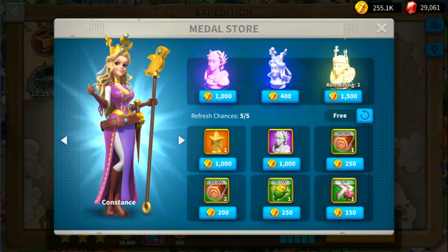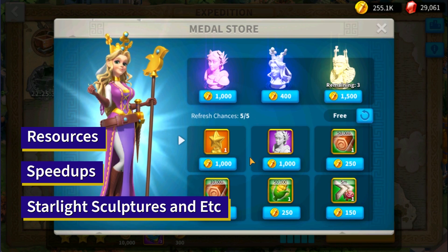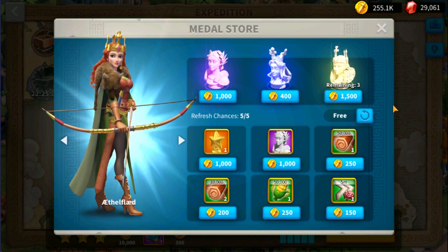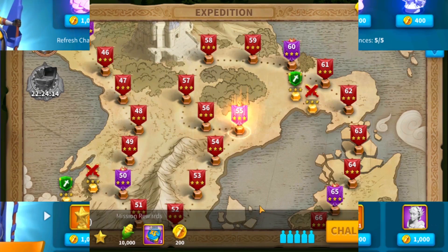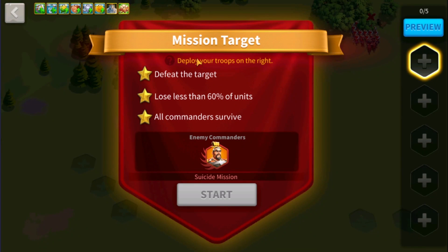There are plenty of rewards that can be obtained from the medal store, such as resources, speed ups, starlight sculptures that can help you improve your commanders, and also commander sculptures that can be summoned in-game. For you to earn a perfect score or three stars, you must achieve your mission target.